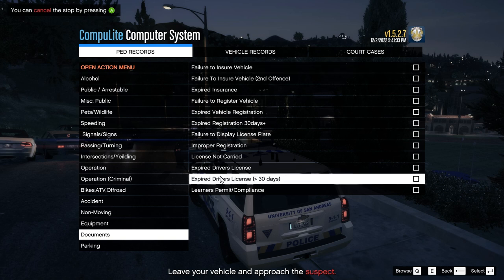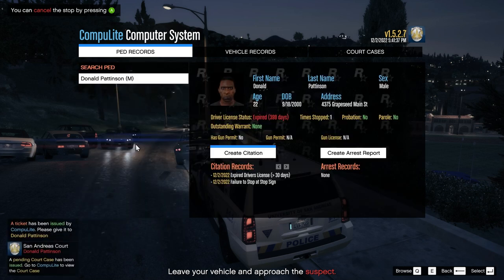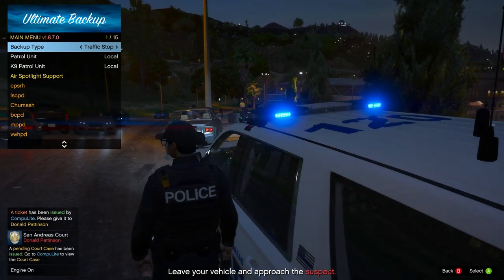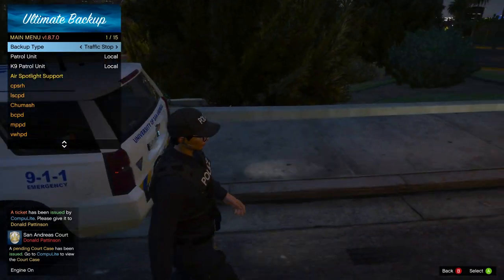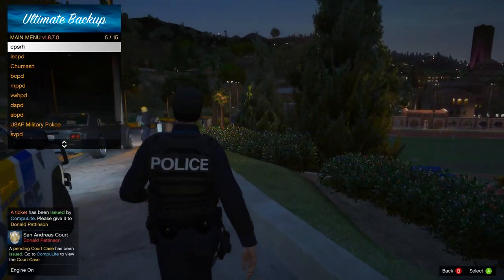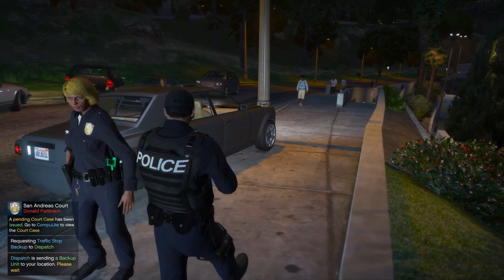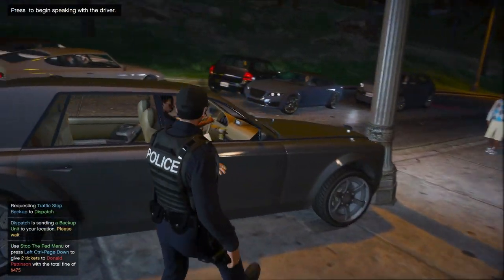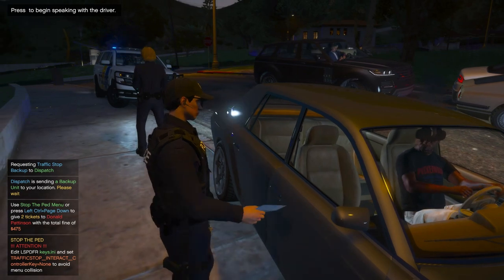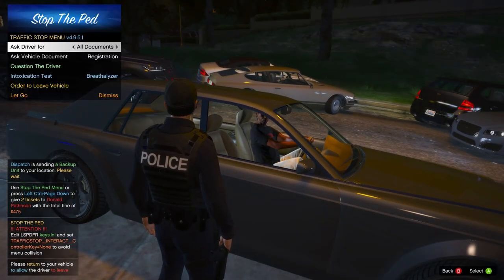We're going to go ahead and request another unit down here. We're going to get him out of the vehicle. Keep it real, dude. Backup required in Richmond. Alright, sir, go ahead and sign the deadline on these tickets — board dates on the bottom. I'm going to need you to step out of the vehicle.